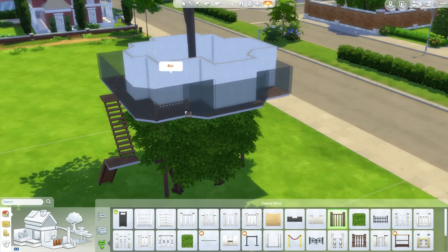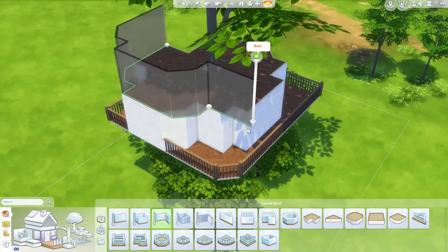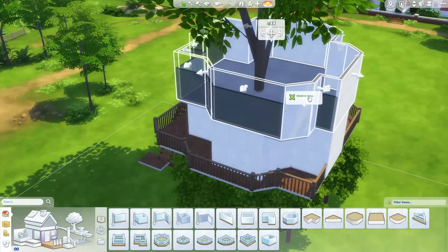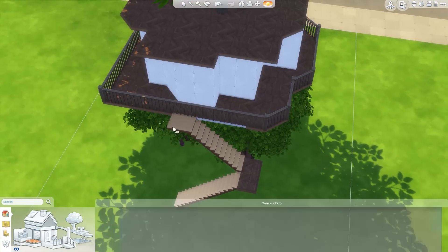Just going around doing some balconies there. There's no point just having a square treehouse — as you can see I'm doing an interesting roof shape just to mix it up. This is just going to be roof — that's not the second level. The second level actually is downstairs; this is the top level at the moment.